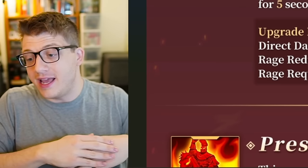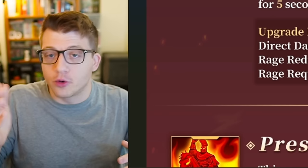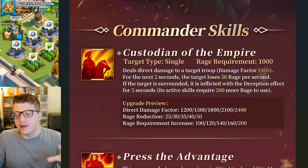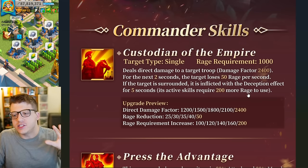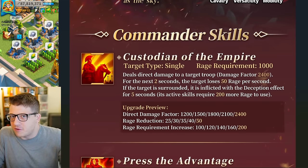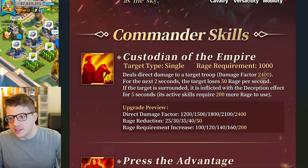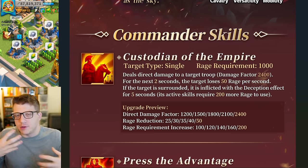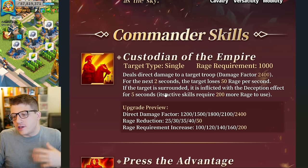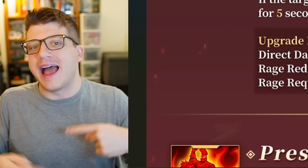So you're hitting them coming and going — it's going to take them longer to hit their active skill because they're losing rage every turn, and they also need 200 more rage for the next five seconds. This skill is the one thing about Belisarius that I think is insane. It's almost like a silence effect from Guan Yu, and this is probably going to have a similar effect in the open field, especially because it lasts five seconds — that's actually insane.